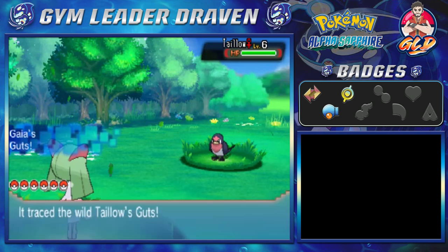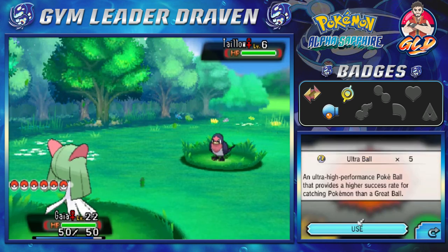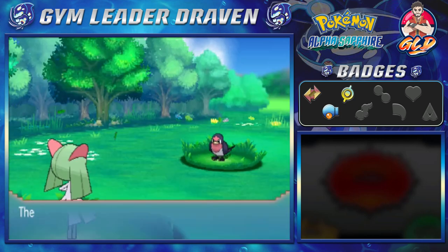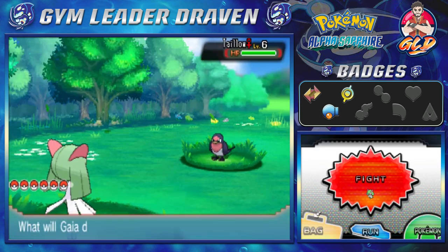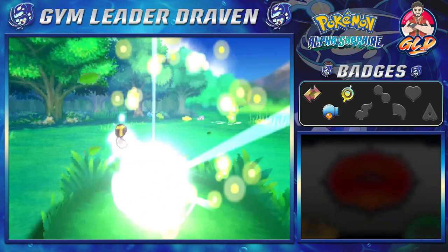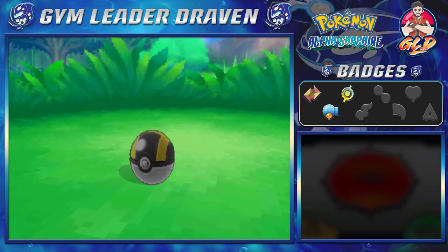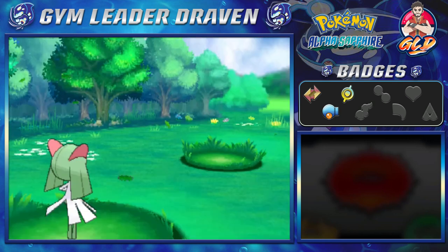We found ourselves a Taillow, and I'm going to do the easiest thing right here — I'm going to capture it. I'm not going to be using it in battle or anything like that. I could have used it a long time ago, but no. This guy doesn't want to be captured, but I'm still going to try. Ultra Ball, go! Please stay in the ball... stay in the god dang ball... and there you go! We got ourselves a Taillow.